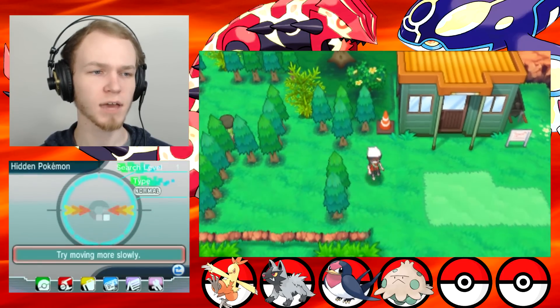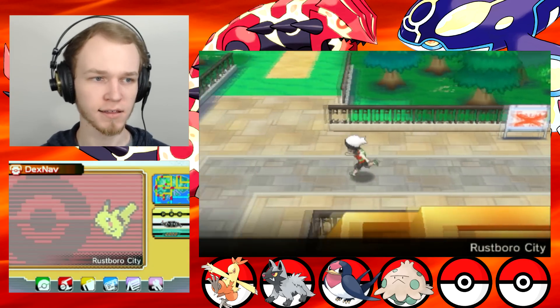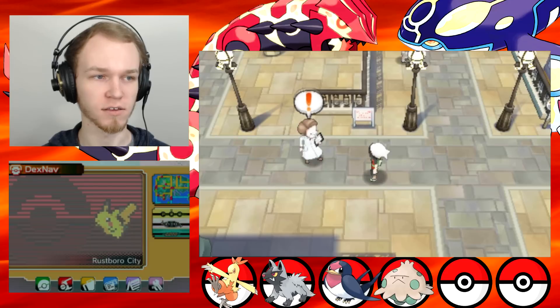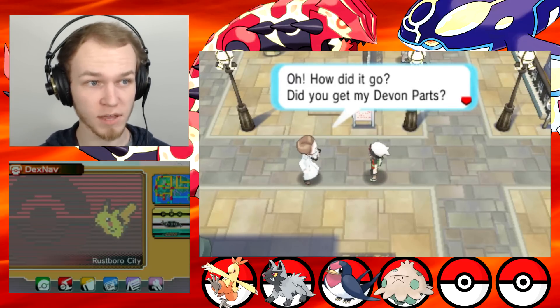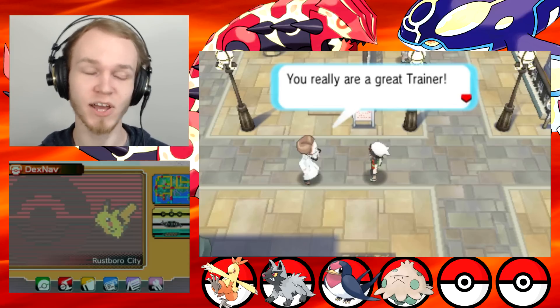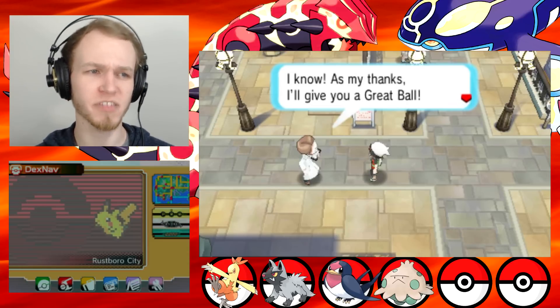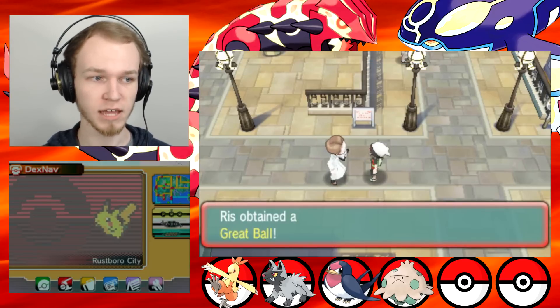I'm coming, Skitty — I'm coming. Devin! I have your parts. Oh, there he is — he's by the corporation now. 'Oh, how did it go? Did you get my Devon parts? You did — you got them back. You really are a great trainer. As my thanks, I'll give you a single Great Ball.' Riz obtained a Great Ball.